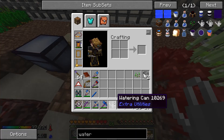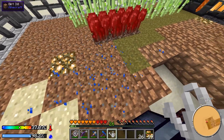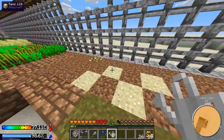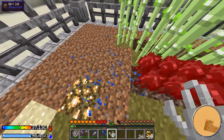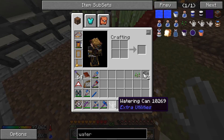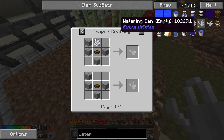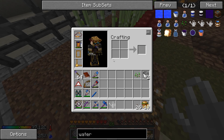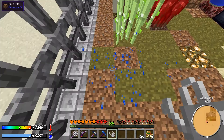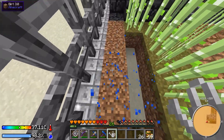Right now I'm using an Extra Utilities watering can — this is another new thing. I kind of knew about it but never used it before. It's a really cheap thing to make: stone, a bowl, and bone meal. Then you just right-click on a water source and it doesn't use up the water — it just fills up the watering can, and then it goes until it randomly becomes empty.